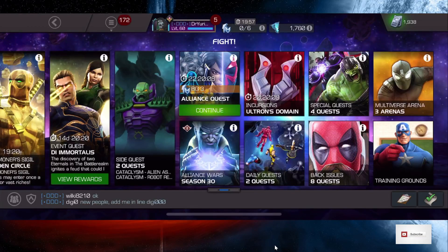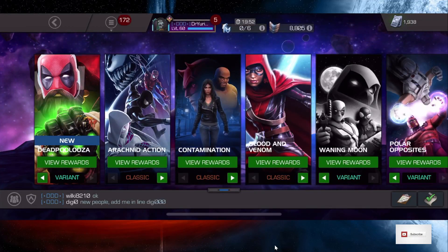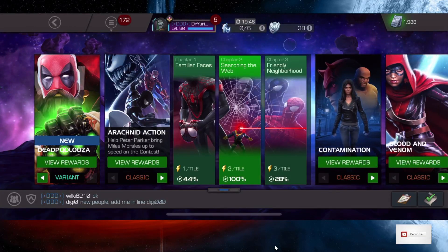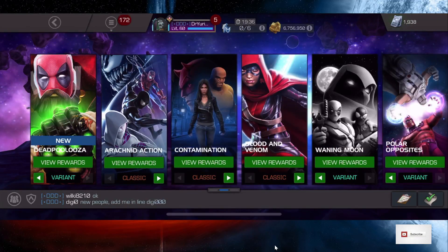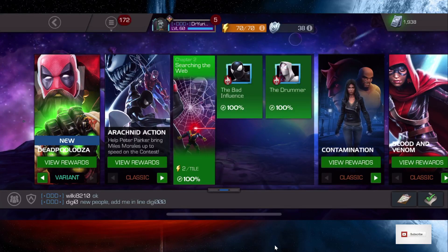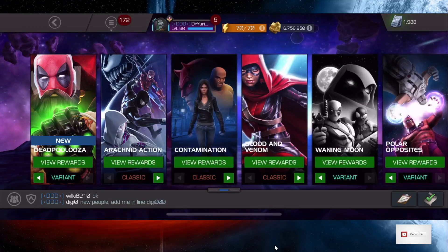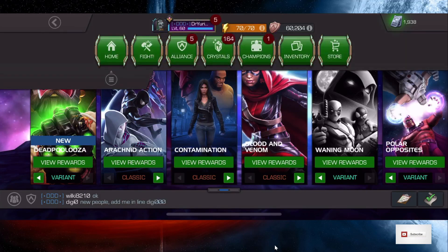One prime place is Back Issues. There is one particular spot in Back Issues that gives out a revive close to 100% of the time — it's the Drummer fight. It's Arachnid Action Classic Back Issue, chapter two, Searching for the Web, and the boss is Spider-Gwen. I'd say about 75% of the time you go in, you get a revive, but you have to complete the whole thing to get it.